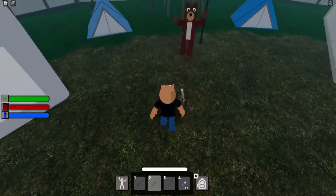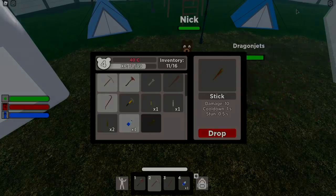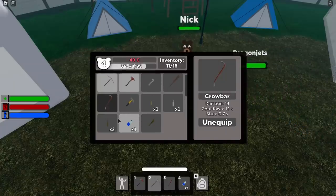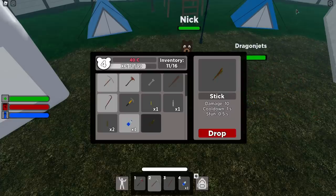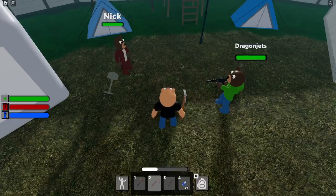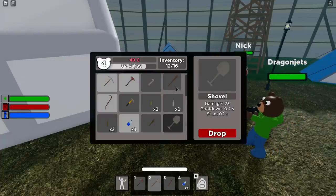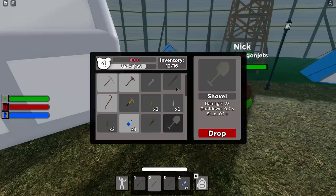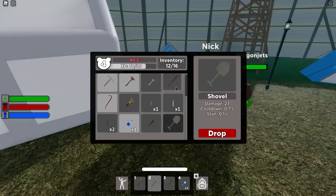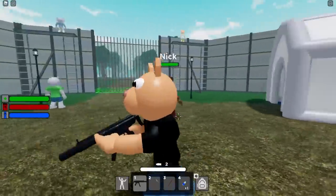We also have the Stick, which does 10 damage, cooldown 1 second, and stun 0.5 seconds. I also forgot to mention the Shovel — the Shovel does 23 damage, cooldown 0.7 seconds, and stun 0.1 seconds. I personally like to rock the Axe and Pickaxe in the 1 and 2 slot — one hit with the Axe, second hit with the Pickaxe.